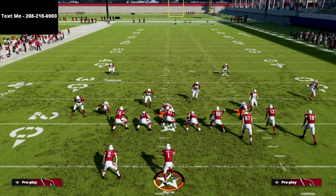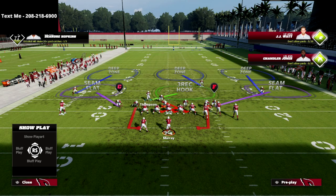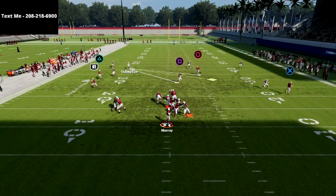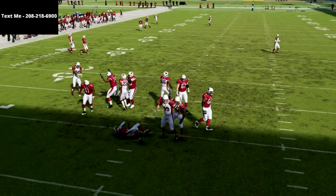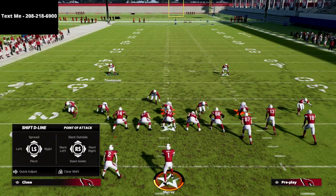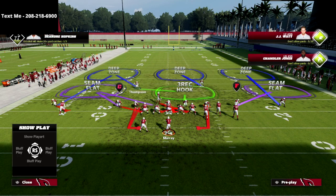The setup is really simple. All we're doing is base aligning our defense. If you want to, you can just run it literally like this — don't do anything whatsoever, just base align your defense — and you'll oftentimes get these guys fighting through the A-gap as you saw right there. Another thing you can do is shift your defensive line: you can spread your defensive line just like this.